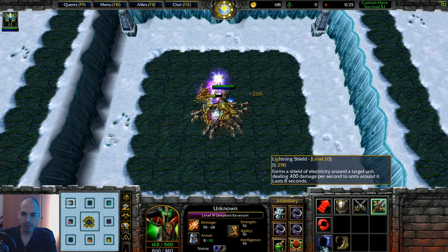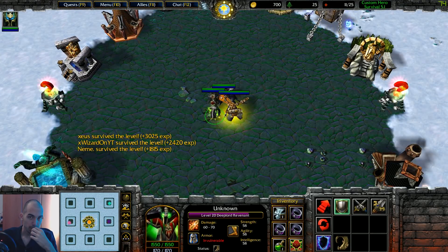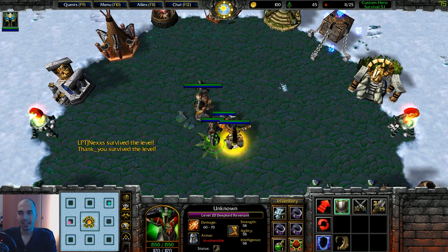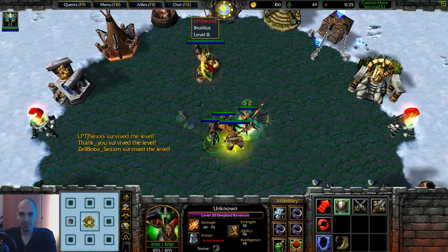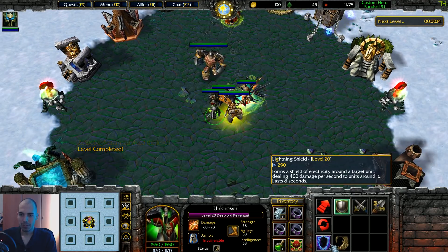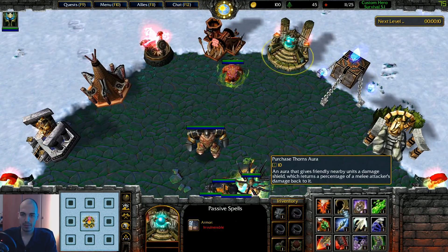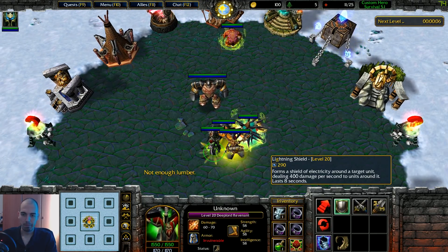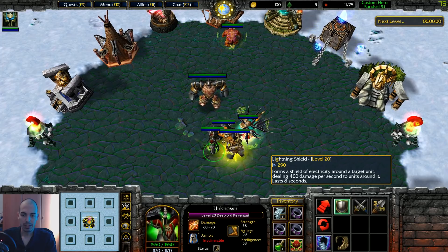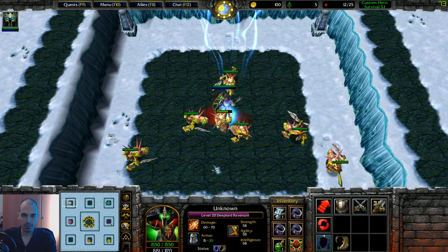If you put the lightning shield on you like this, you can get roasted, because sometimes you put the running shield on them and you give damage to yourself. Actually, this guy is still in the game. It's better to use it on the portrait — like here, on the portrait. I hope I don't receive range or high DPS mobs.